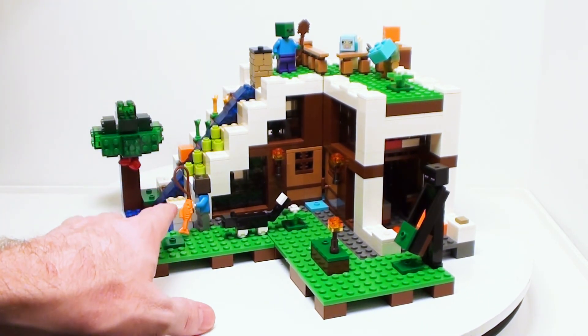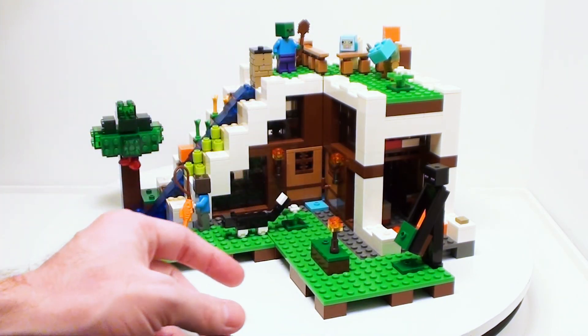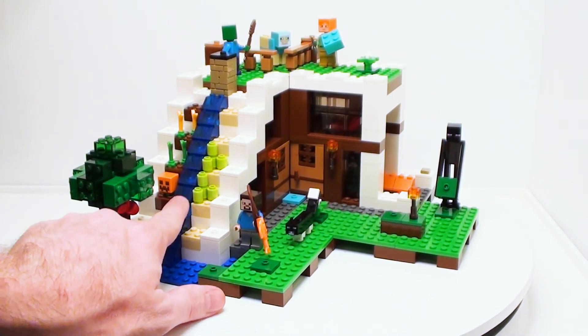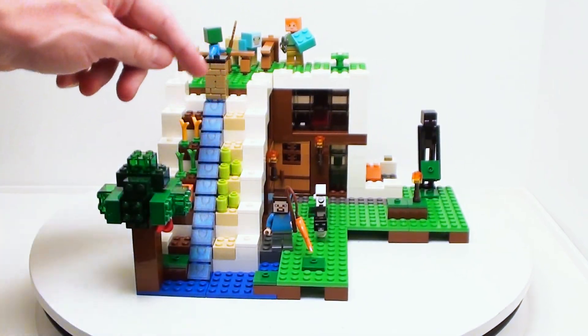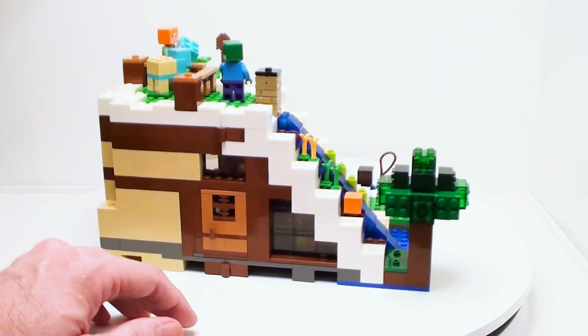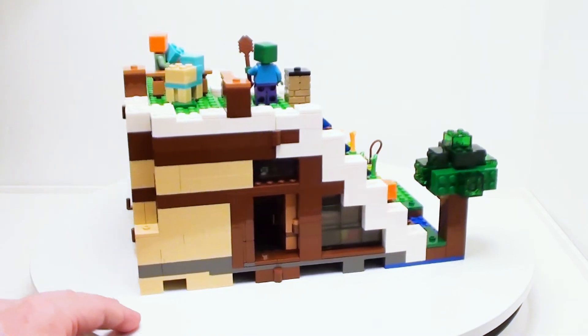We do get Steve, Alex, a sheep, a zombie, an enderman, and a cat. I like the slopes — the transparent blue slopes for the Waterfall. We got some farms on the side; never thought about growing farms like this. This build does come with a lot of doors that open up.